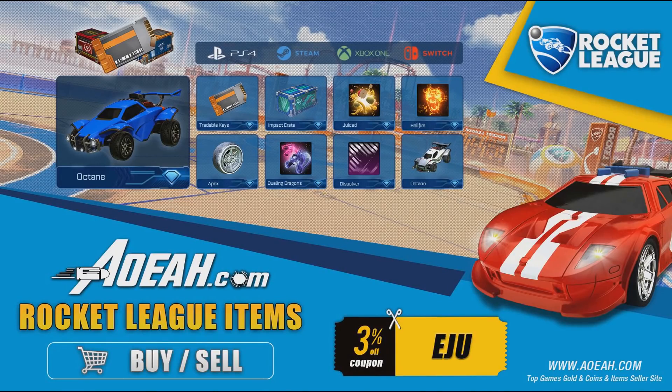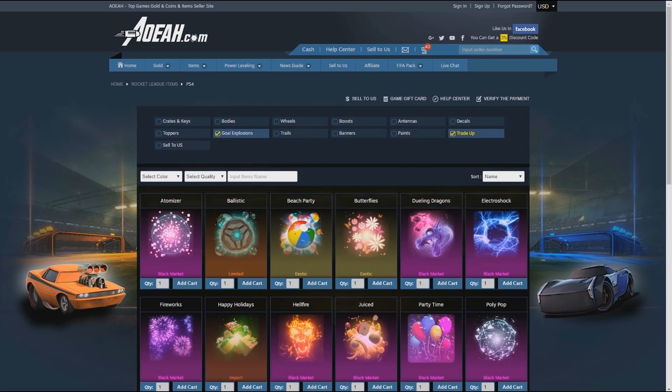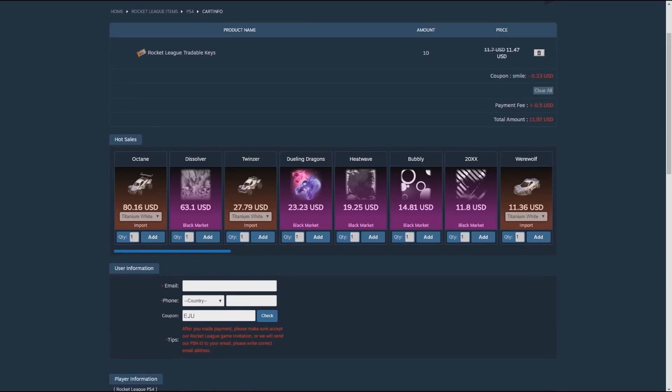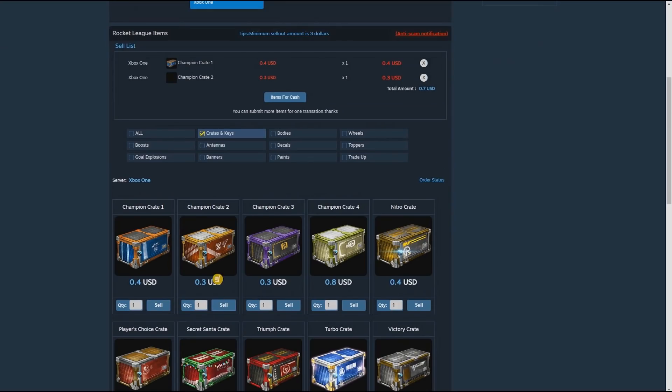Before we get into today's video, I want to give a massive shout out to AOLA.com for sponsoring this video. AOLA is an awesome multi-platform site where you can buy yourself some cheap keys, crates and items. Use the code EJU for a 3% discount at checkout. The link will be in the description.